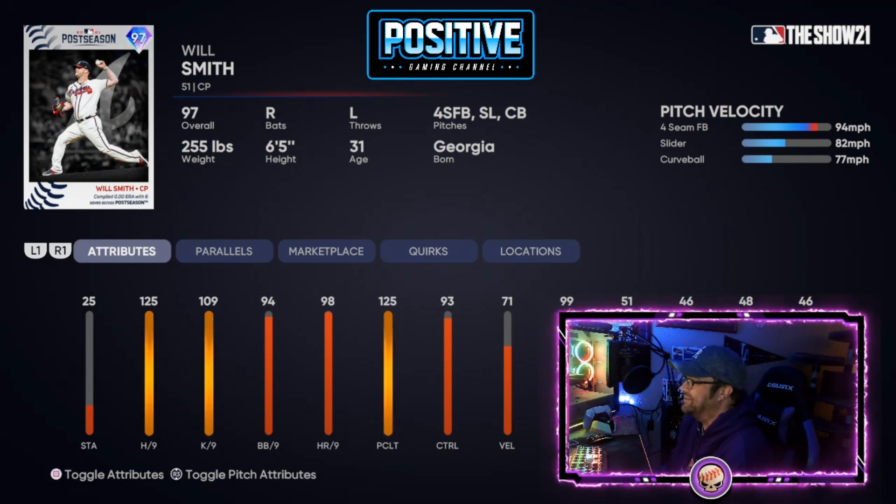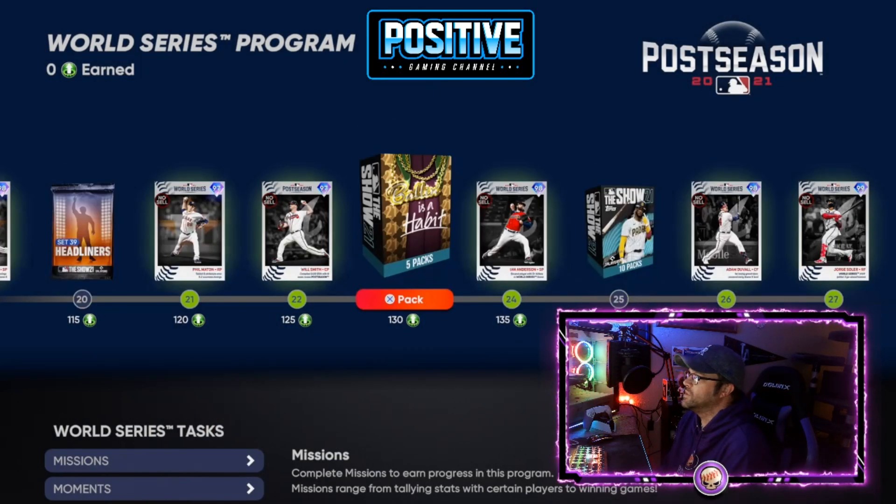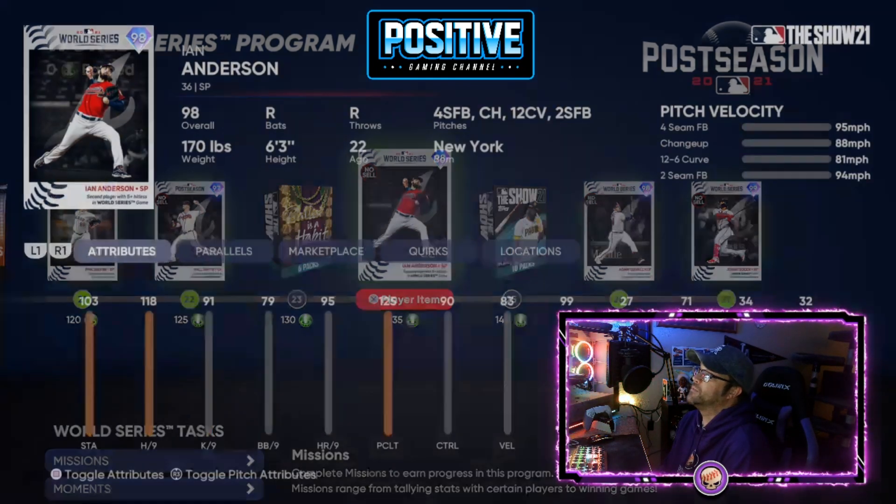Will Smith has fastball, slider, curveball on three pitches. That curveball comes in very slow, almost Eephus style — maybe if it were five or six miles an hour slower. Great card for Will Smith.